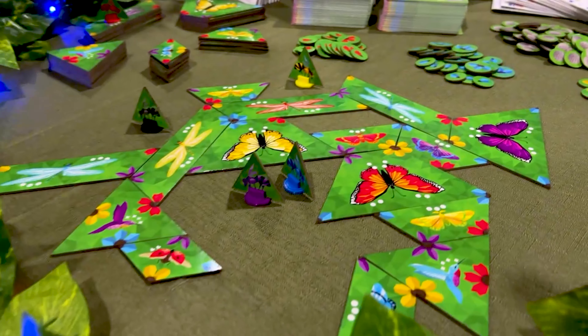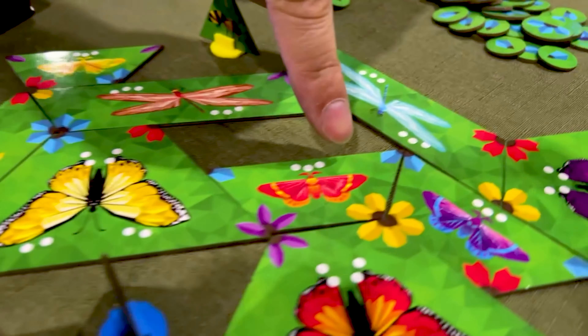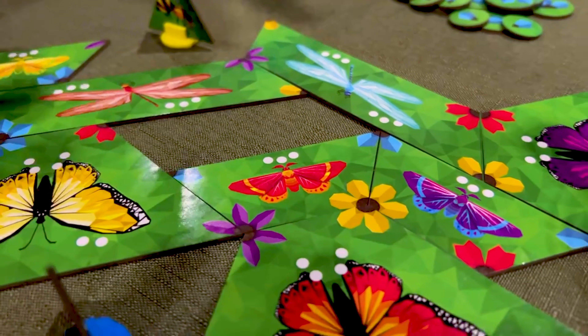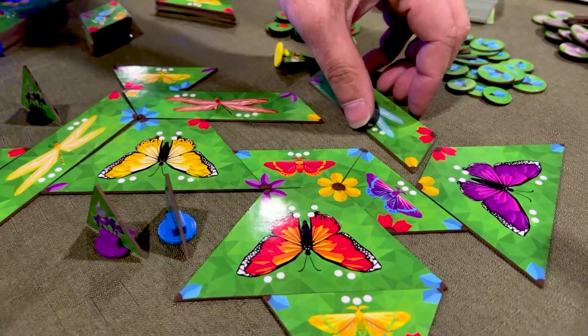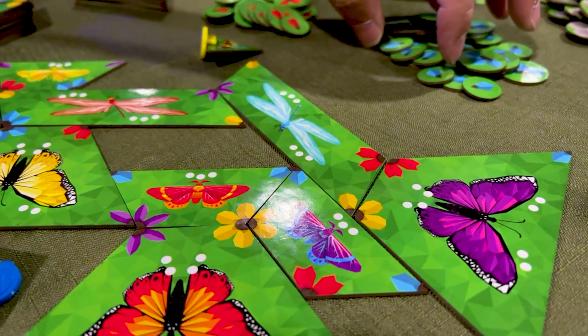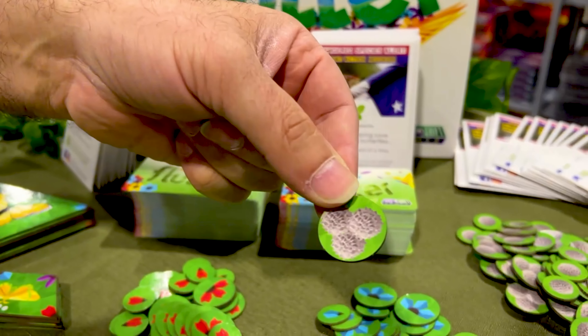There are four different colors, and later in the game you're going to close off a tile. This tile right here has no access to the outside, meaning we've supplied it with all the flowers it needs to properly pollinate. If you lay a tile that closes it off from the outside, you pay a couple points of your petals and you get pollen tokens, which are the main victory points of the game.